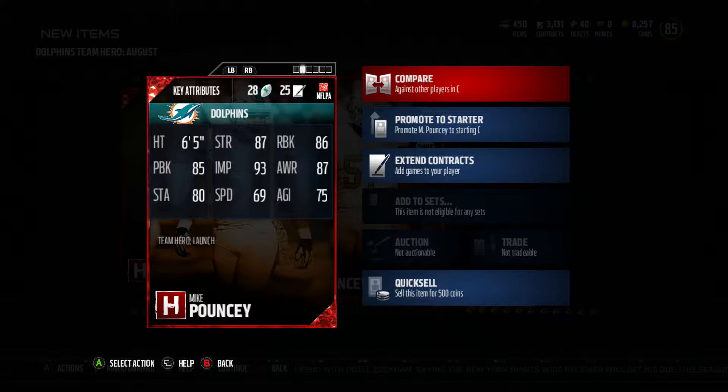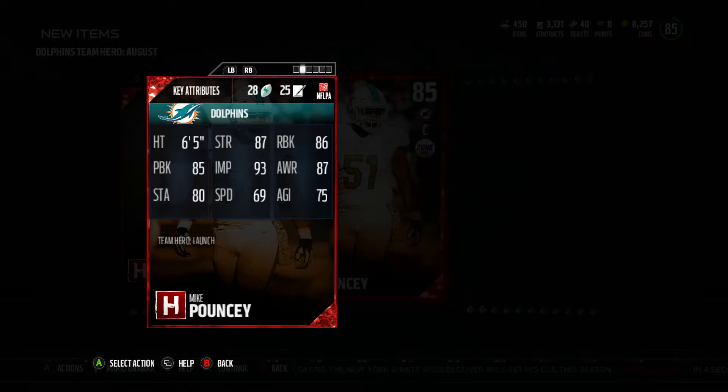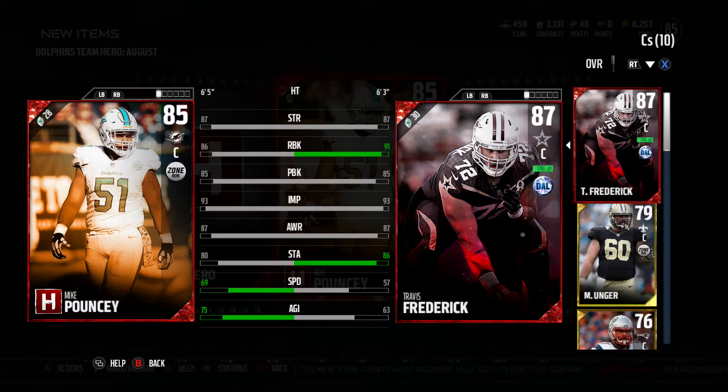Let's take a look at some of his stats: 87 strength, 86 run block, 85 pass block, 93 impact block — it's actually a super nice card. 80 stamina, looking pretty nice. We're actually going to go and compare it to Frederick.